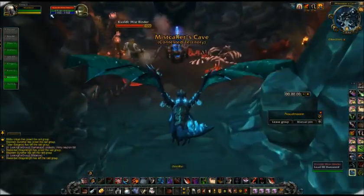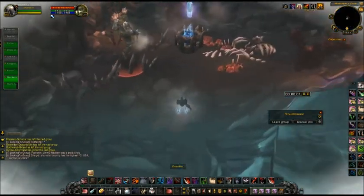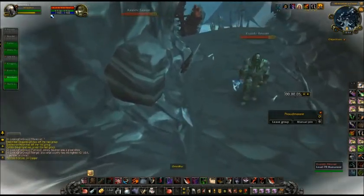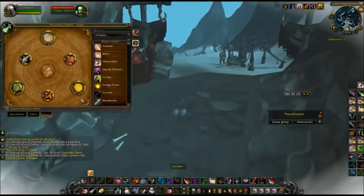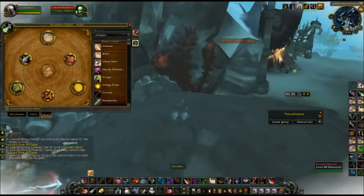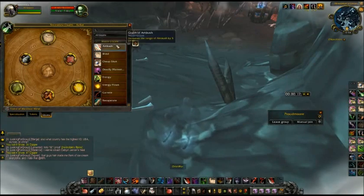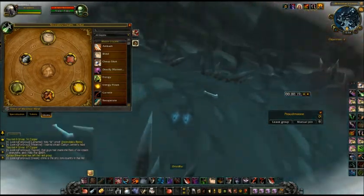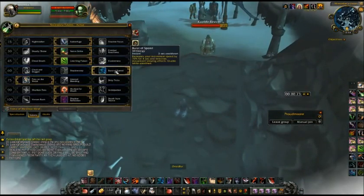I'm going to start my timer here. This is what you do basically — come up, pickpocket them, and just keep doing it. Another very important tip is to use the Glyph of Pickpocket, which gives you five more yards of range and really helps so you don't pull aggro if you get too close. I also use Burst of Speed, which helps a lot too.